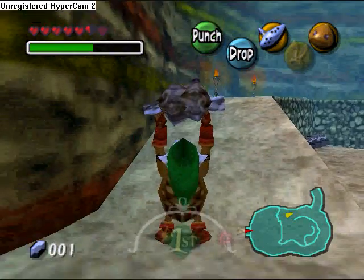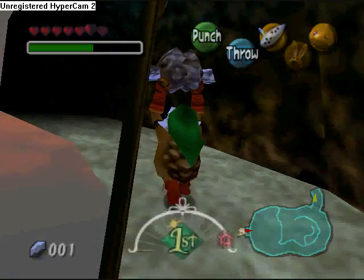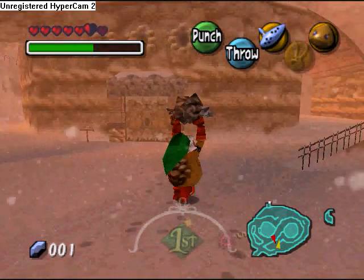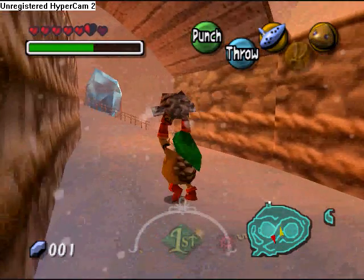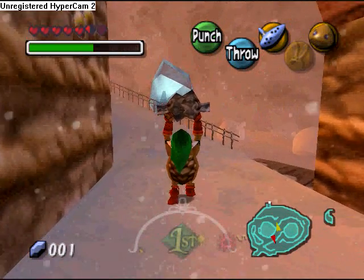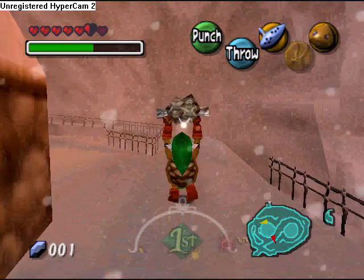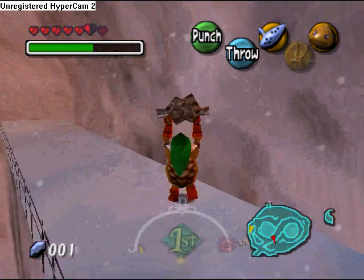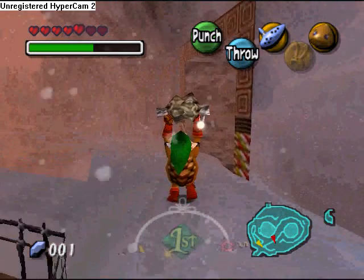Hey everybody, welcome to my Majora's Mask walkthrough. We're gonna get a mask — we just got the meat from the chandelier, and now we're gonna give it to that Goron that was wearing that little frog green mask. So what you're gonna do is, like carrying the powder keg, just bring it all the way over there, all the way over the mountain village. Be careful of Tektites and Wolfos along the way. We're also gonna get the Stone Mask in this video — it's a really useful mask — but we're gonna get the Don Gero's Mask first.